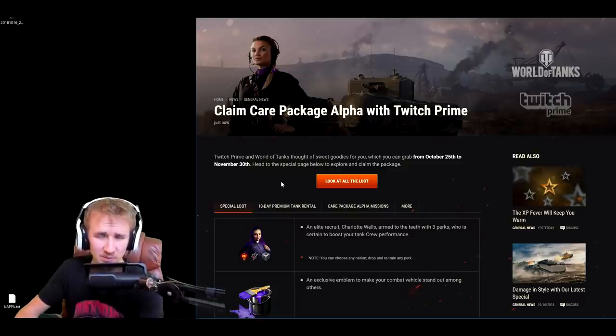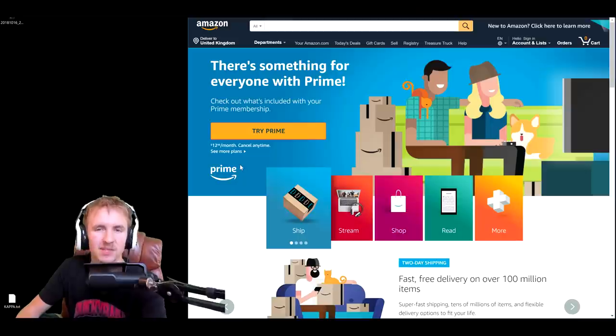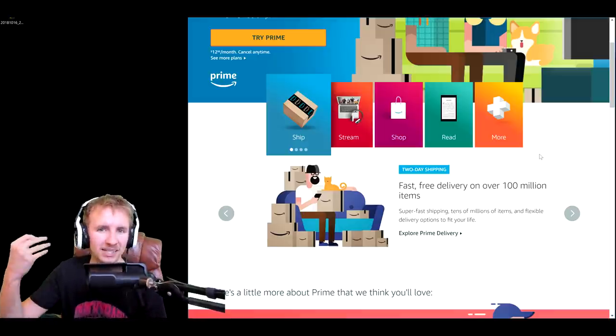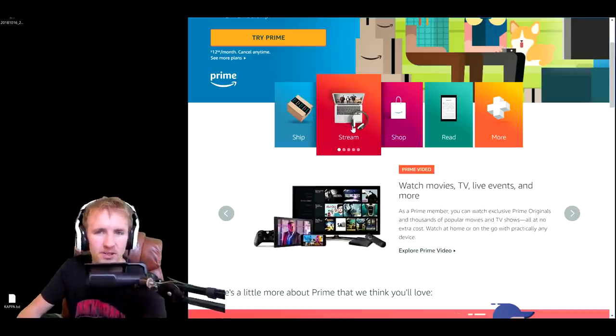Now, if this sounds too good to be true, here's the reality: Twitch Prime is not free. To have Twitch Prime you need Amazon Prime. In the US, Amazon Prime costs $12.99 a month, or $119 for a full year. The main reason people have Amazon Prime is for free fast shipping — in the UK, for example, you can get next-day delivery on almost anything. I'm actually about to get on an 11-hour flight to San Francisco and I just bought a power bank so I can keep my Nintendo Switch running the whole flight.